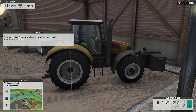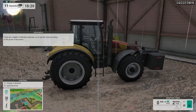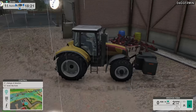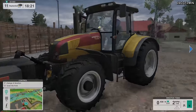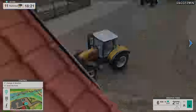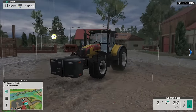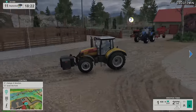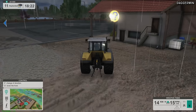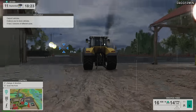That is a big weight — that is a huge weight. These are weights of different heaviness. Try to use the ones according to the power of the tractor — that prey probably wants to go on something like a Xerion or something. Let's flick between the different views — I think it's about a ton, maybe it's just looking bigger than it actually is. But we can go out further now. I like that the tractor is sinking into the ground — that looks pretty good.